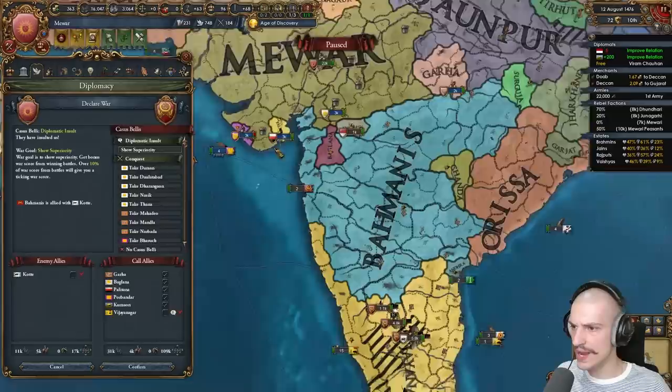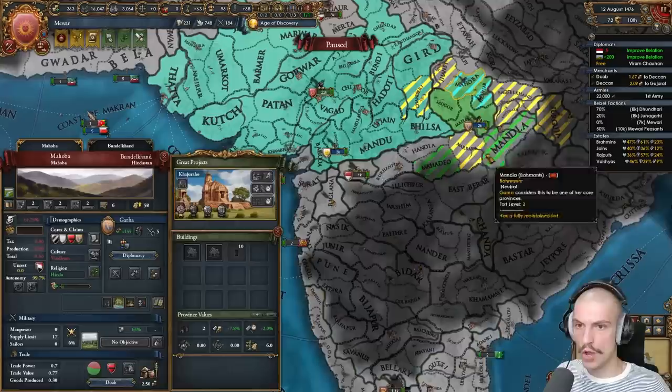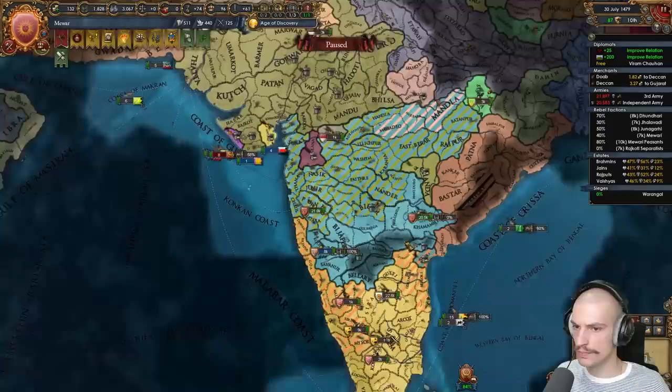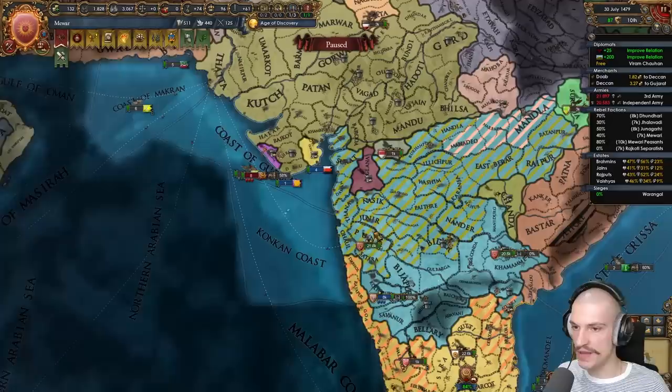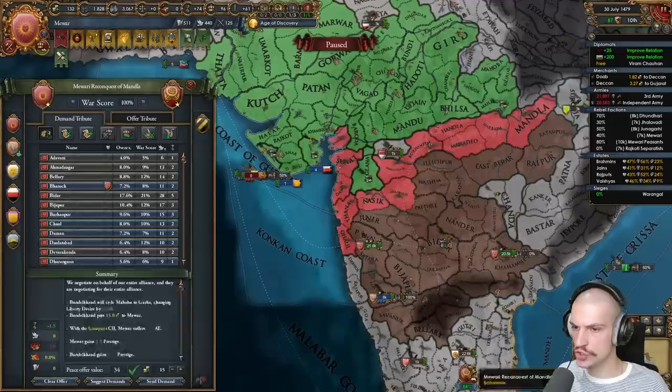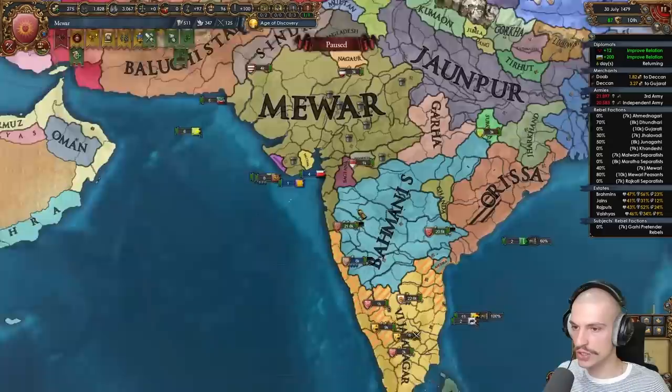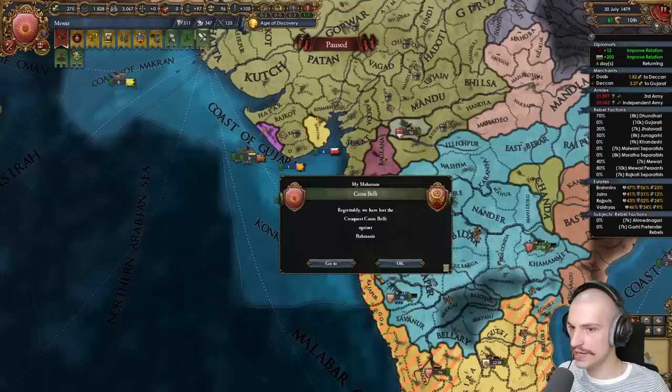Wars done — feeding both nations to my subject Garha. Bahmani ended their war with Vijianagar and is low on manpower, so I'll declare. Garha has cores on Mandla so we'll declare a reconquest for Mandla, taking provinces to pop out Ahmednagar and Bijapur. Pretty fun war — these guys fought hard but we defeated them. I want two provinces to release Bijapur and Ahmednagar. I'll take all their coastline, give cores back to Garha, and grab some extra territory.